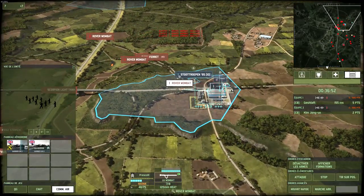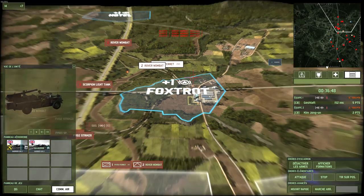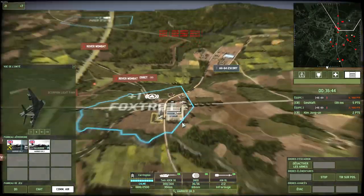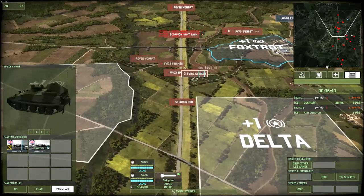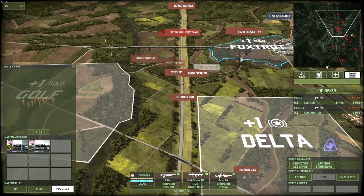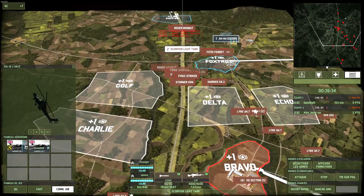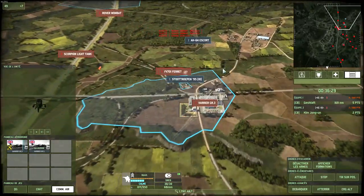Oh that's a paratrooper. Okay, that's the CV — the CV is there. I'm going to try to rocket plane him. I guess we're still going for the base, which is cute. Should unload these boys.